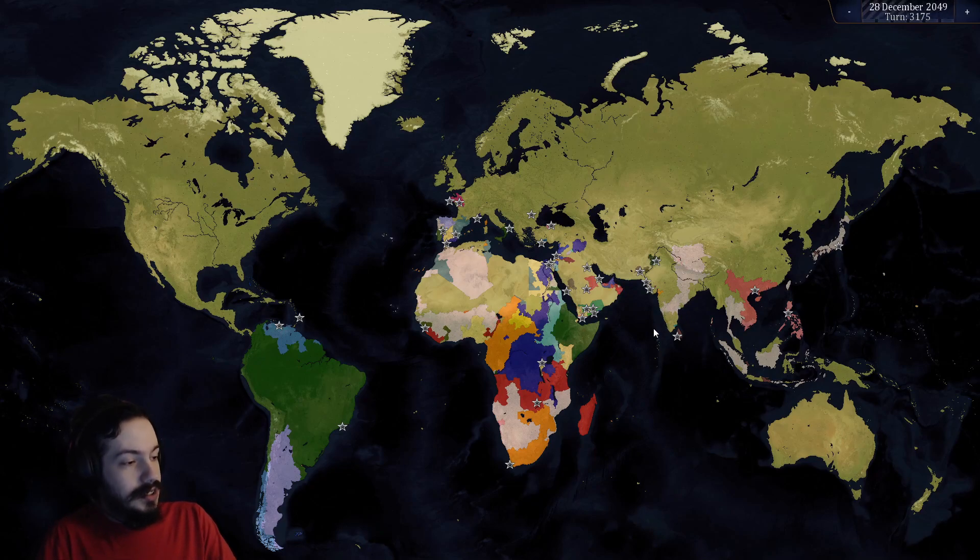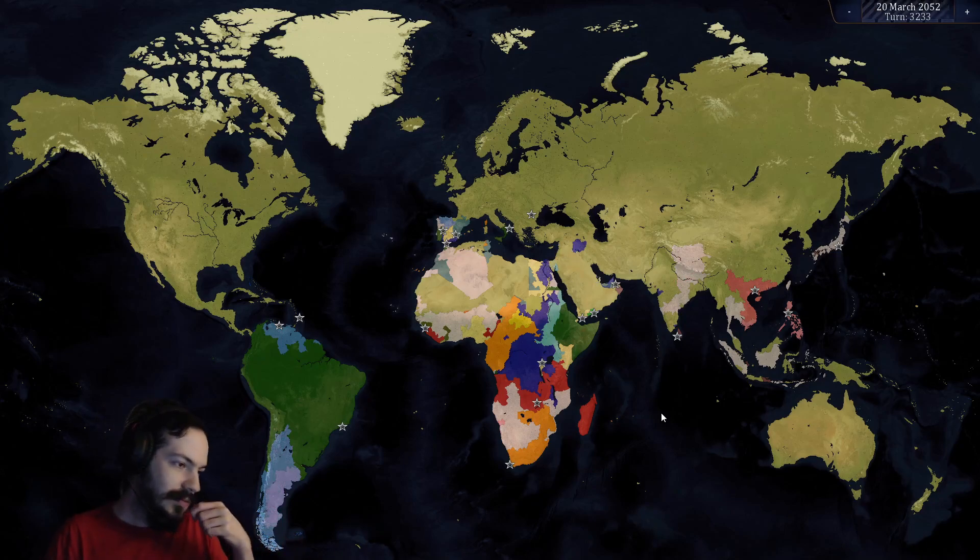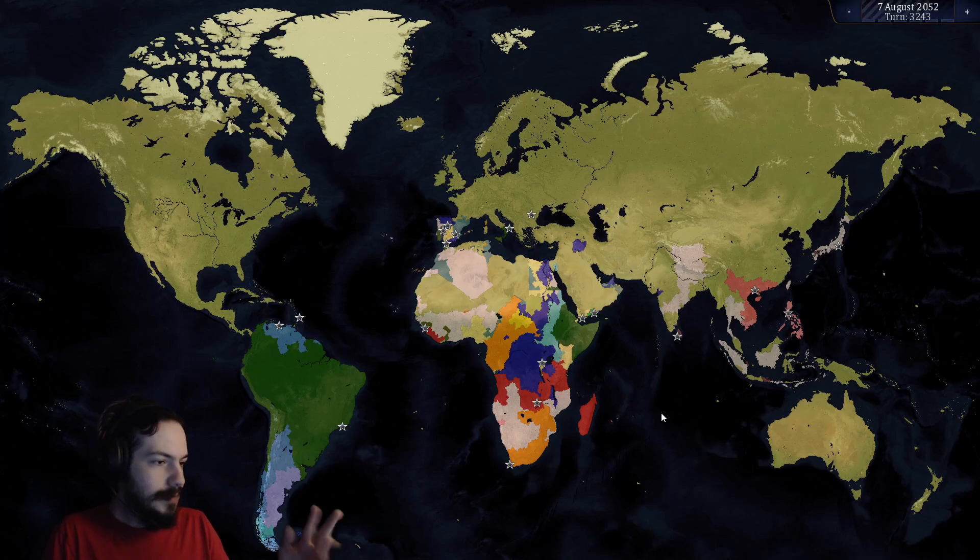I eventually get to deal with that after dealing with all the rebellions and cleaning up this massive mess — with all the rebellions that happened during that massive long war between Britain and the British Raj. So I clean up that entire mess over there in the Middle East and everything. Then I start buying chunks of land over here from Japan.